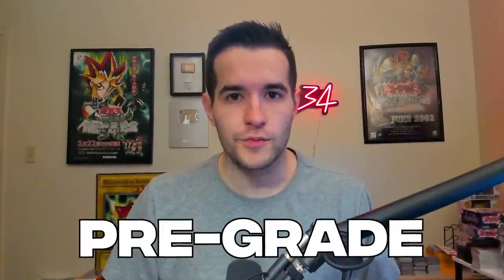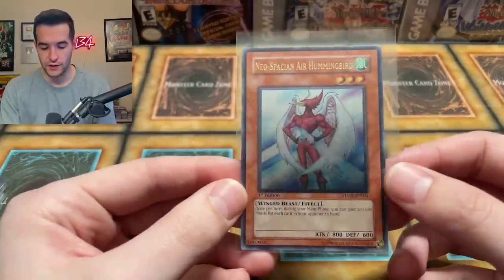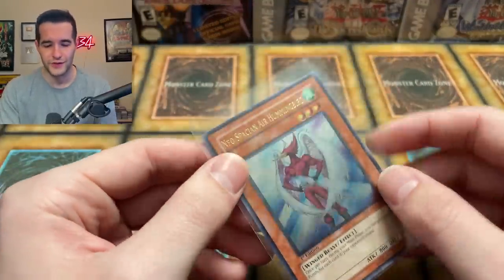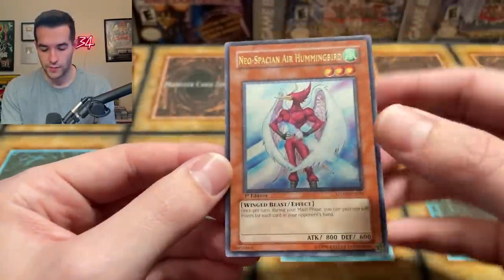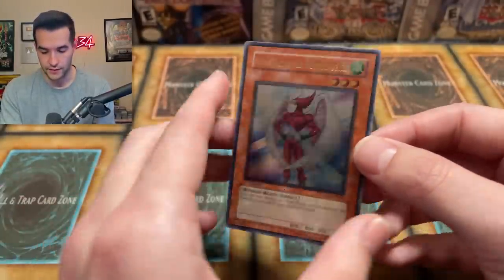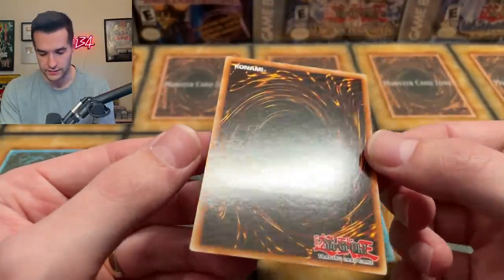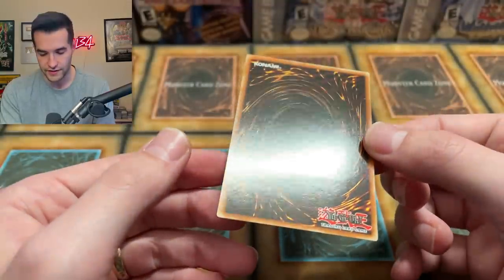We have 10 awesome cards that we're grading here — ultimate rares, I think all ultimate rares. We're starting with a Neospatian Air Hummingbird. This is the only non-elemental hero in here, but it's close enough so I put it in the same submission. Ultimate rare Neospatian Air Hummingbird. I did grade one of these recently but ended up selling that one. The back has a little bit of scuffing — it's definitely not perfect.